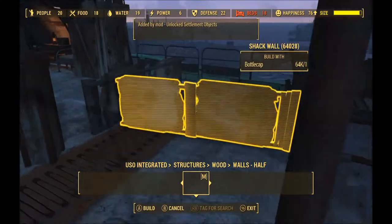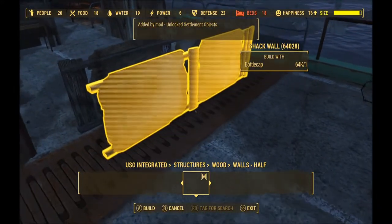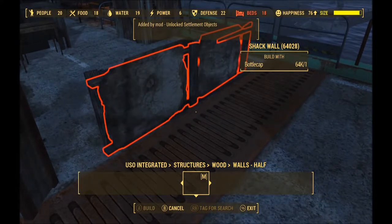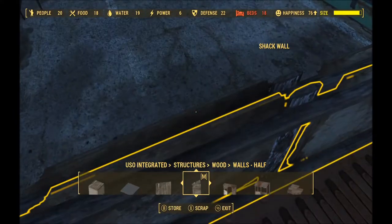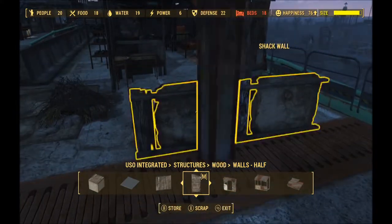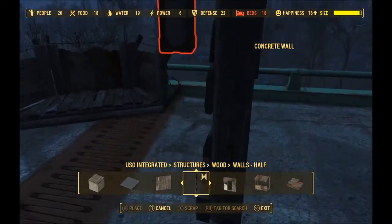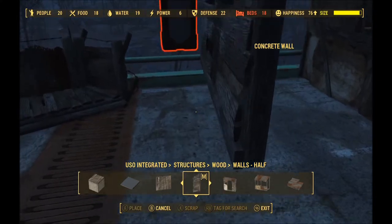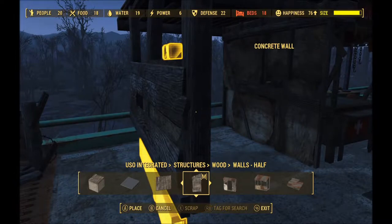I thought it looked good as a support for the roof to rest on, and it goes through nicely. I'll get a couple of these together, put them back to back to make a wall — the bottom bit that was sticking up in the air. It got a bit dark — never mind.